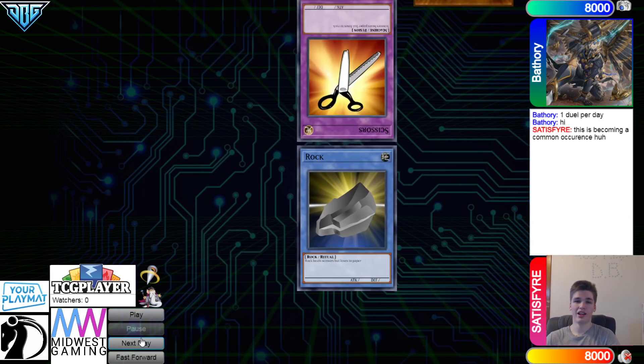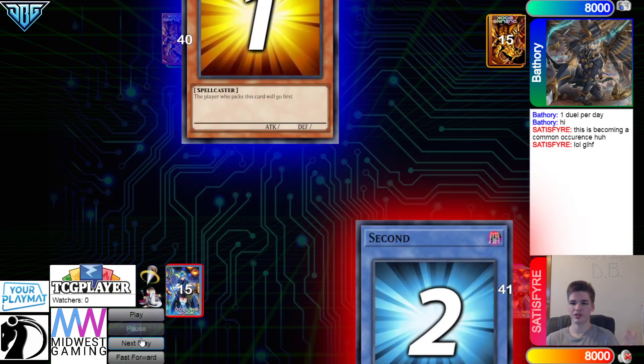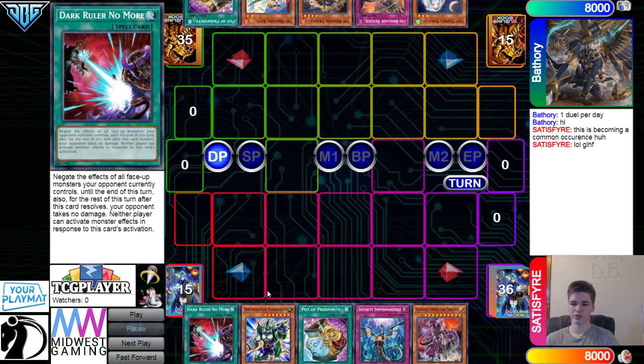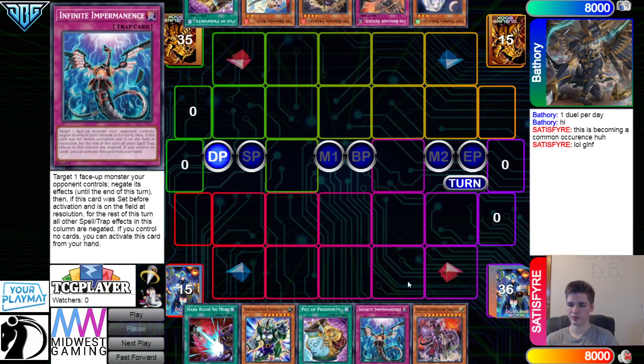We are going to see Sat win the Rock, Paper, Scissors and decide to go second — 41 vs. 40. Opening hands: we have Dark Ruler, Pancratops, Prosperity, Imperm, Conductor. They do open up many going-second cards here, and it is Dino.